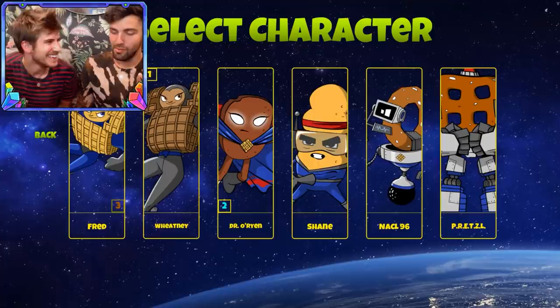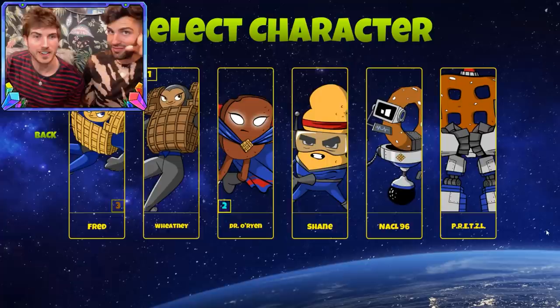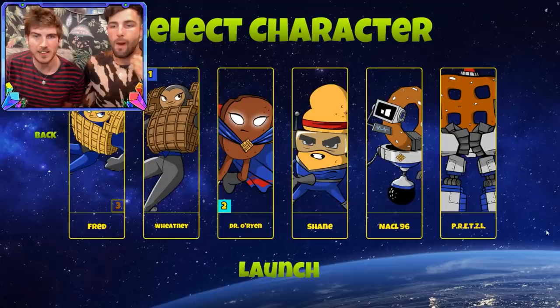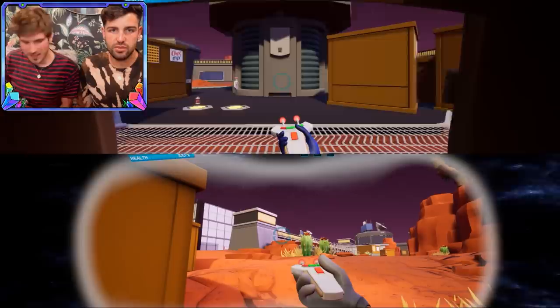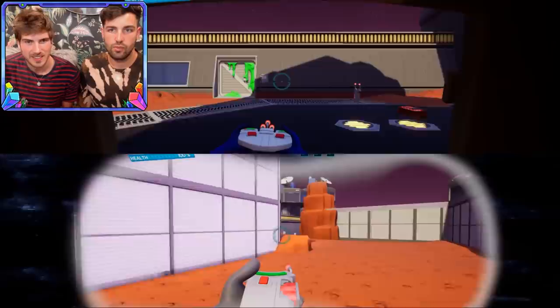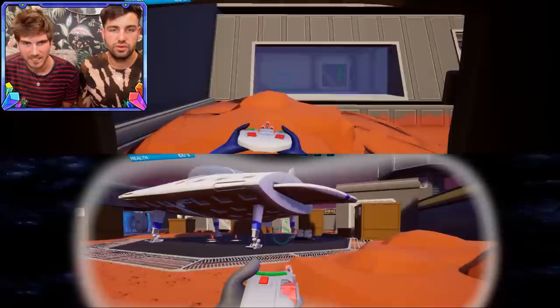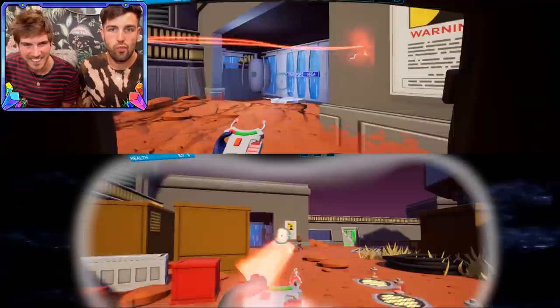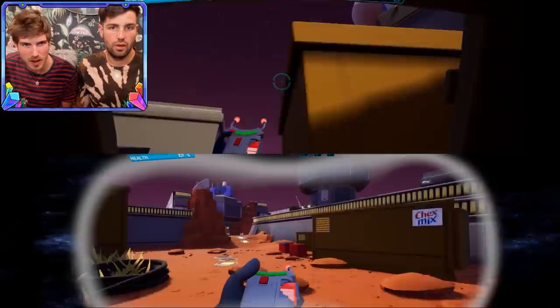Daniel's here to join me for multiplayer! Who do you want to be? Wheatney — Wheatney Houston! Okay, I want to be Dr. Orion — I feel like he flies or something. Do you even know what to do? The trigger is on the back — we're trying to shoot each other. Oh you got a good weapon! We're just trying to get each other. I can only see straight — you have to go this way.